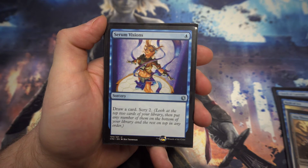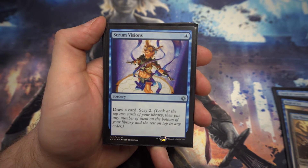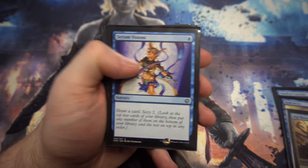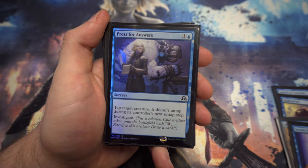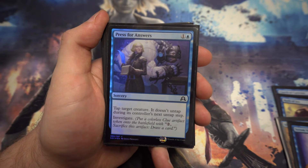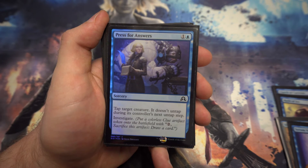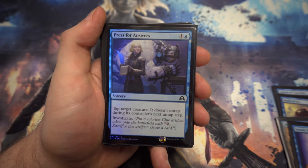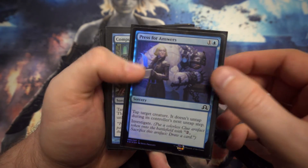We've got Serum Visions — a really nice card for a one-drop. You get to draw a card then scry two, so not only are you getting card draw for one mana which is great value, you're also fixing your next two draws. Next up we've got Press for Answers — for one and a blue, tap target creature and it doesn't untap during its next controller's end step, plus you get to investigate, putting a clue artifact token onto the battlefield where you can pay two and sacrifice it to draw a card. Having more artifacts is also useful with certain cards in here.